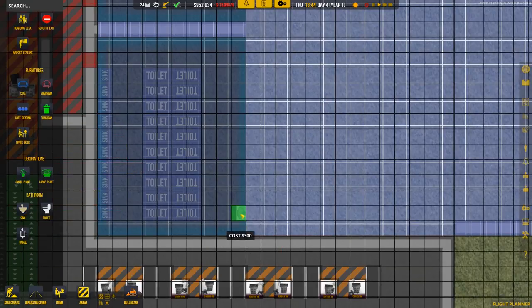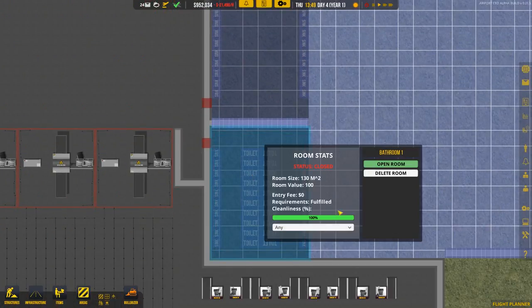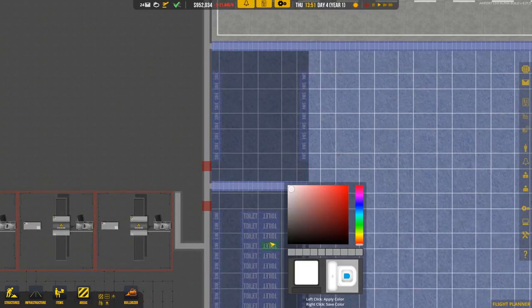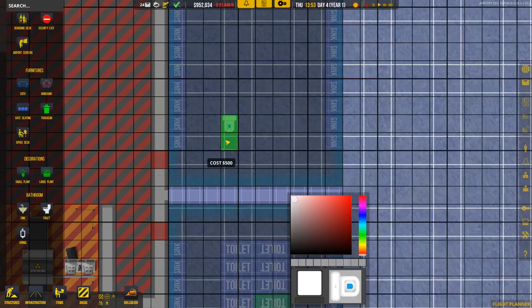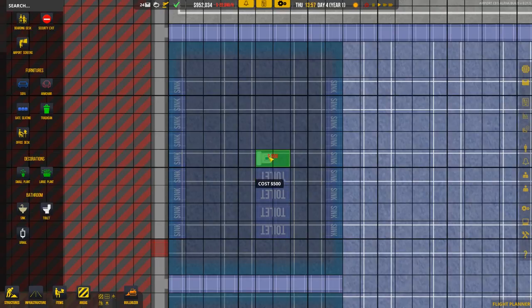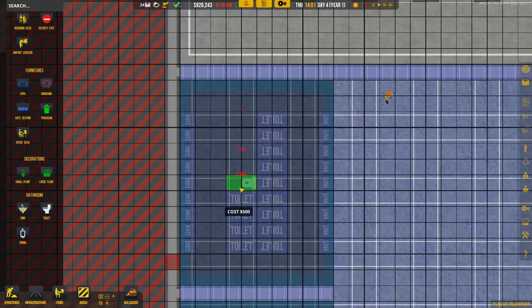The female bathroom will be this one and then up here we'll put the male's bathroom. We can go in and change this — this will be female and this will be male. The male bathroom needs some urinals and toilets. The toilets will go in like this, same plan but on the other side, and then on the outsides we'll put the urinals.